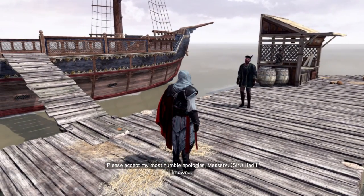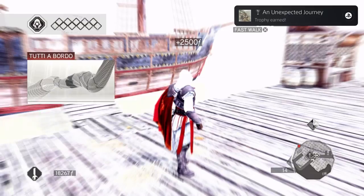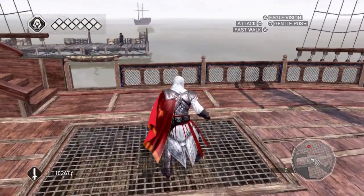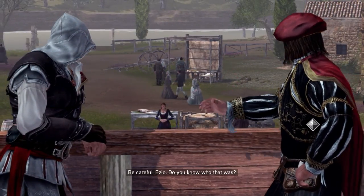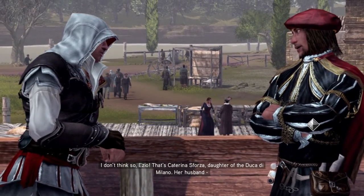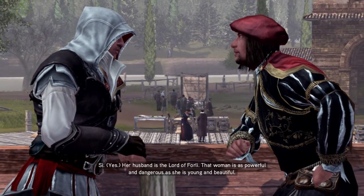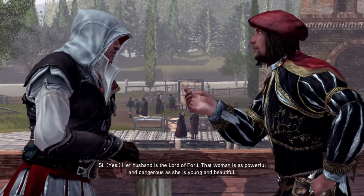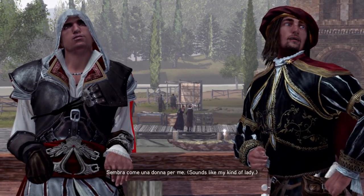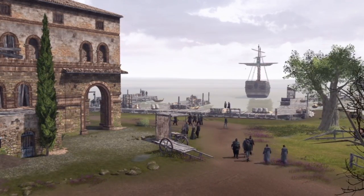Nice - an unexpected journey! Be careful Ezio - do you know who that was? Yeah, Carolina. I don't think so Ezio - that's Katerina Sforza, daughter of the Duca de Milano. Her husband is the Lord of Forley. That woman is as powerful and dangerous as she is young and beautiful. Makes sense. Venice here we come!